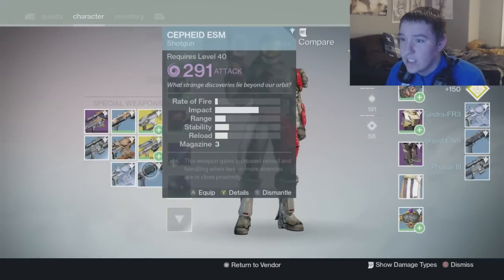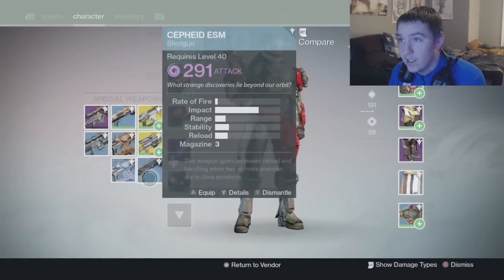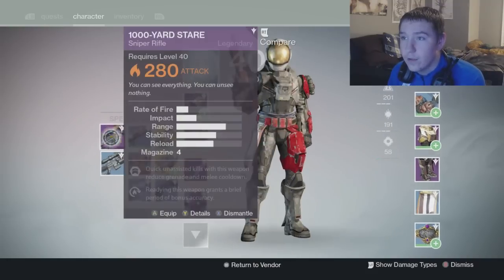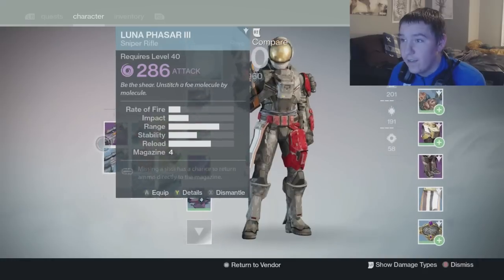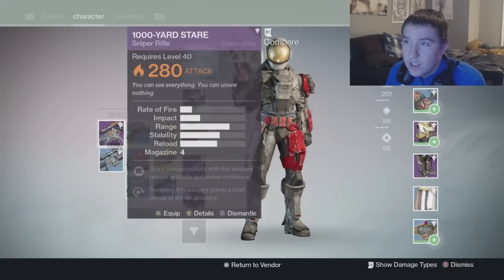Let me go ahead and open up Three of Coins. So a 91 shotgun — I have a 93 but this is a void shotgun, so that's pretty good. Then an 86 sniper rifle — 96 would be really awesome, but 86 isn't bad.